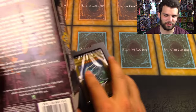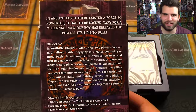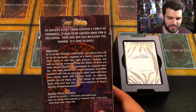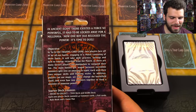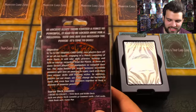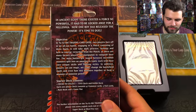Let's check out the back real quick. It says: 'In ancient Egypt there existed a force so powerful it had to be locked away for millennia. Now one boy has released the power.' In the Yu-Gi-Oh trading card game, two players face off in a match consisting of three duels. It takes skill, practice, strategy, and luck to emerge victorious. Battles are waged between incredible monsters split into 20 types, each with unique skills. Players can use magic, set traps, change the battlefield, and even fuse two monsters together to form a monster of immense power.